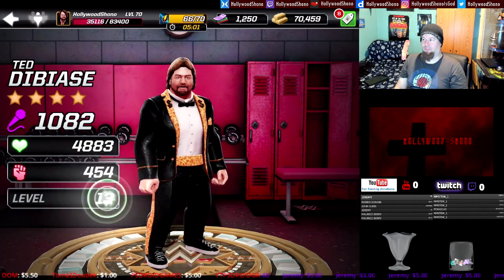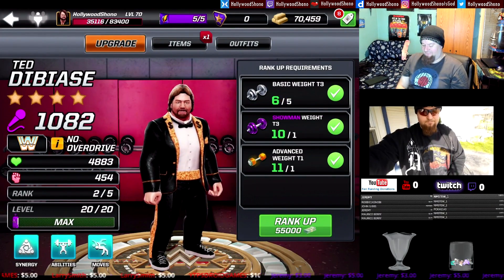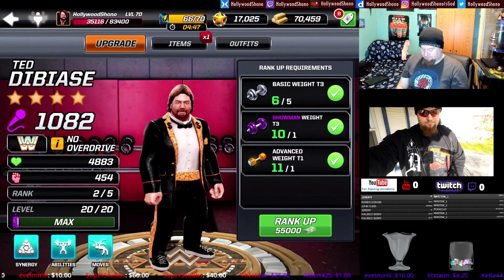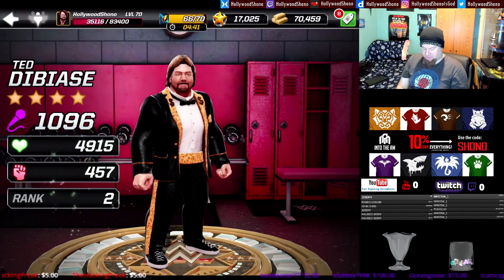Now to take Ted DiBiase up to rank three, you're going to need five tier-three basic weights, one tier-three showman weight, an advanced tier-one weight, and 55,000 cash to do the upgrade — which we have plenty of. He's going to gain 14 power, 32 health, and 3 damage, and now he is rank three.